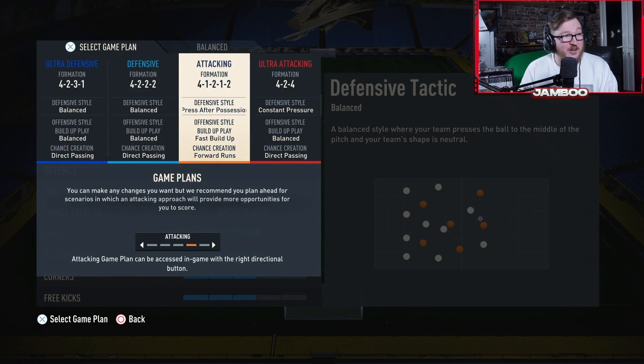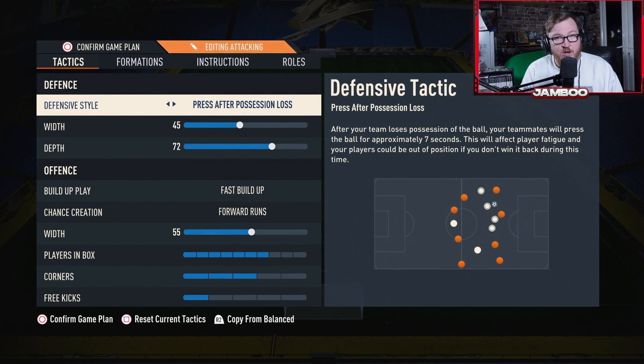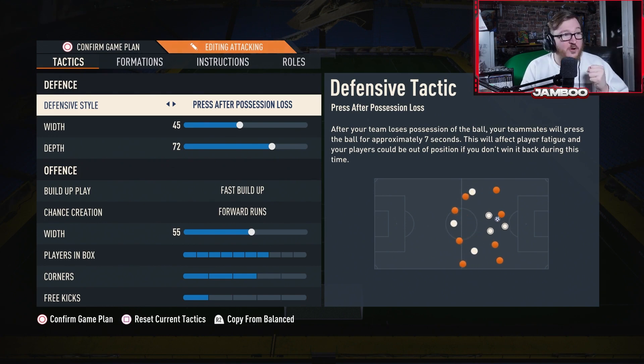So the 4-1-2-1-2 uses press after possession loss, which is an interesting one. After this recent patch I think it's still very OP — the stamina drain just simply doesn't do enough, it's very viable. The way Dave described these tactics is that it just epitomizes the meta, it over-exaggerates the meta to another level. He's pressing after possession loss.